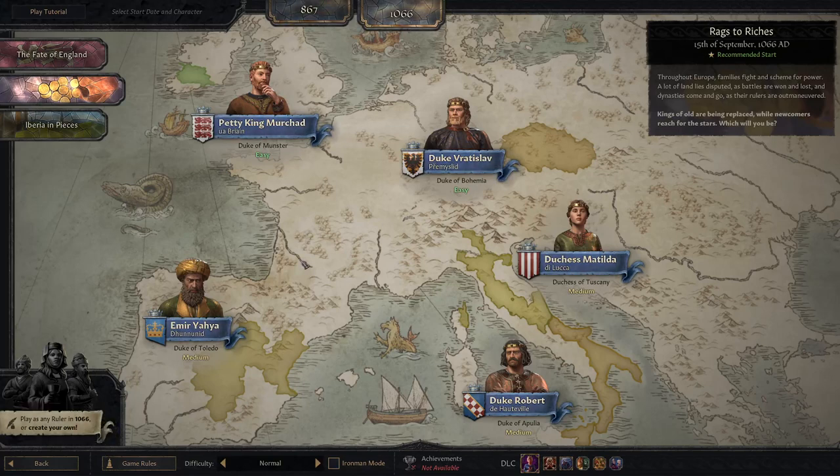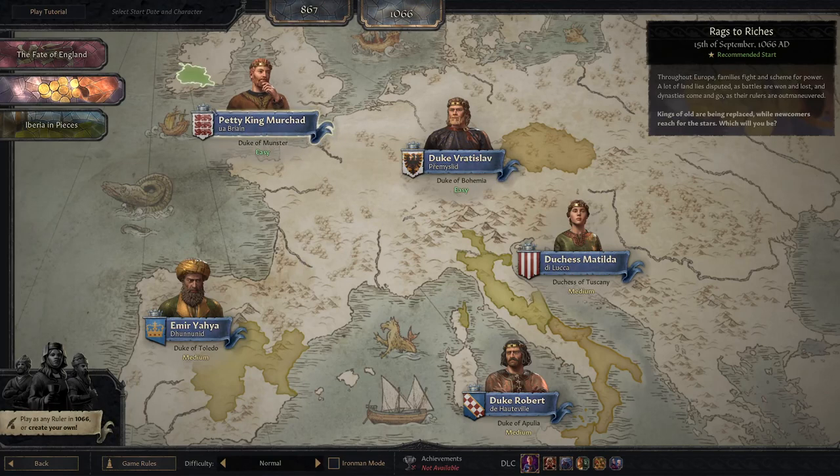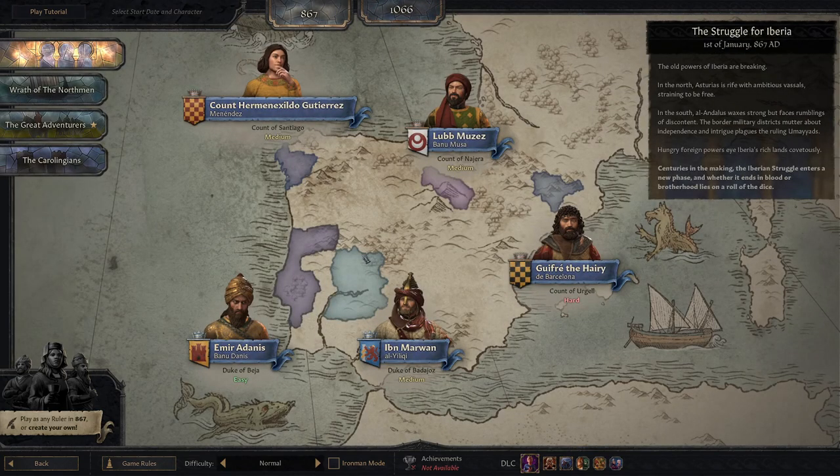We are going to start a new game. You can select the time period and select some predetermined rulers, which give you a bit of an idea of how difficult they might be to play. Personally, I like to start really early and really lowly. There are several levels of rank — you have a duke, you have a count, and the count is the lowest you can play. We're going to click on the 'any ruler' option here rather than creating our own.